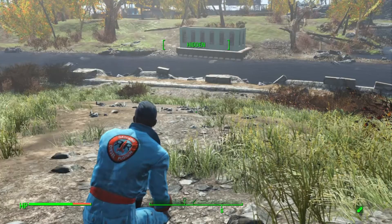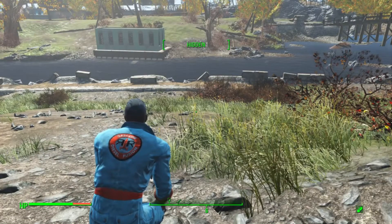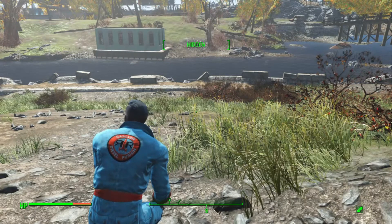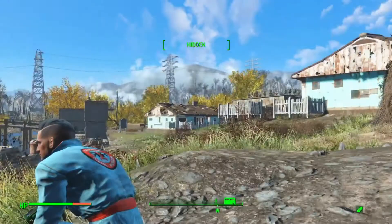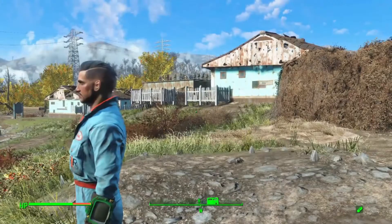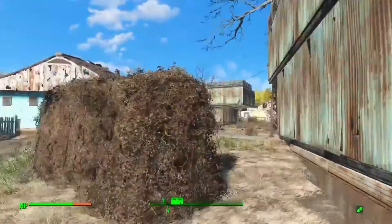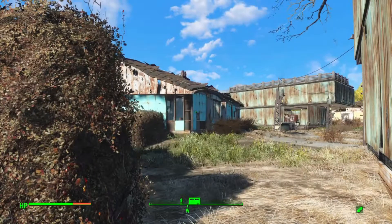All right guys, welcome back to the channel. We're gonna be doing this mod here. This mod is gonna be somewhere towards Sanctuary Hills — I just call it Sanctuary. It's close to when you're getting out of Vault 111.